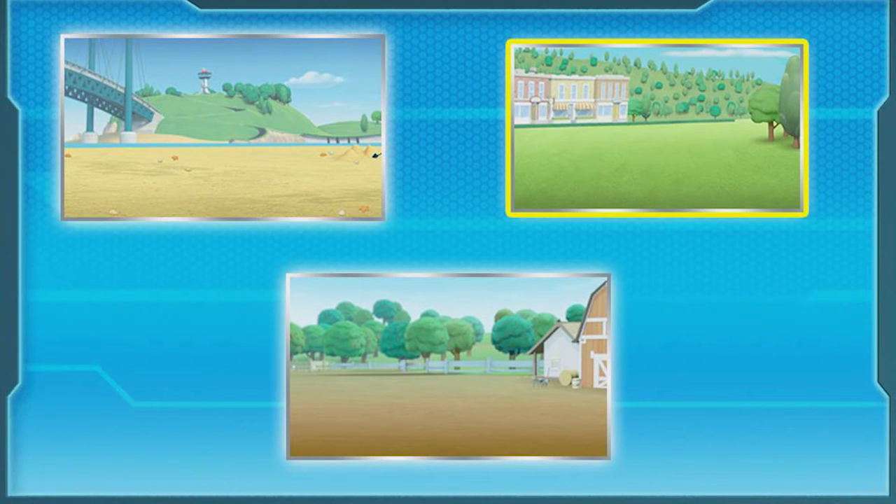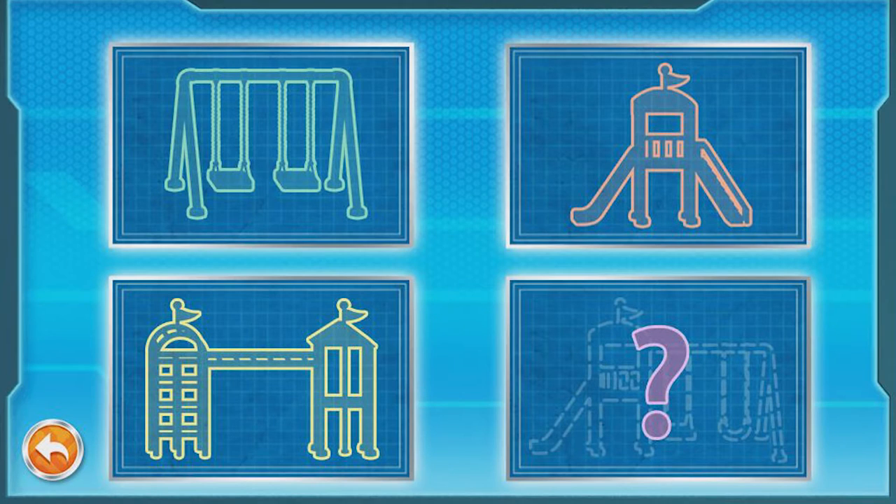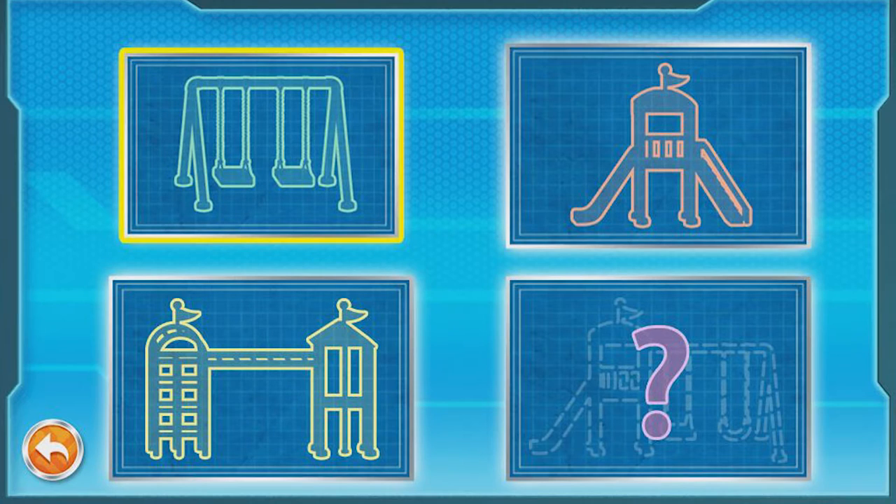To start building, click a location — the park! Let's go! All right, I love the park! Here's where we choose what we want to build. Swing set!